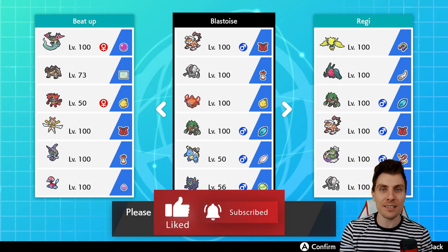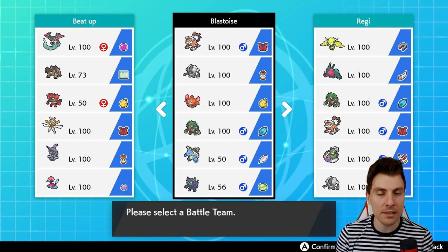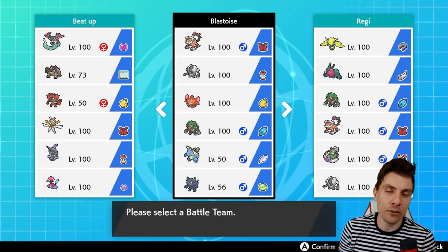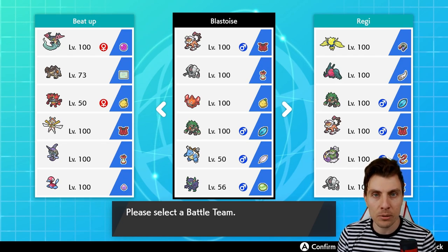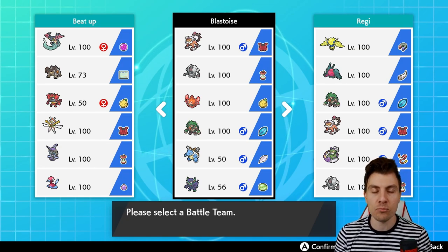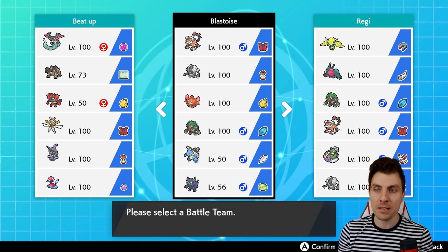Today we're going to be continuing on with our VGC Series 9 content, featuring a G-Max Blastoise team. It's a Pokemon that's seen a bit more usage in the early stages of Series 9, and for good reason. It can set up itself with Shell Smash and it's also got its signature G-Max Attack, G-Max Cannonade, which has that residual damage every turn for 4 turns after you use it, which really helps stack up the damage on your opponent's side of the field.